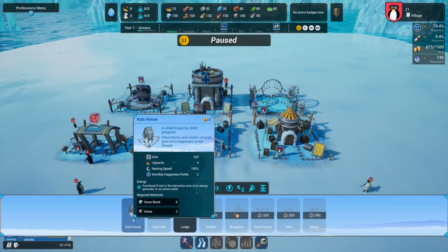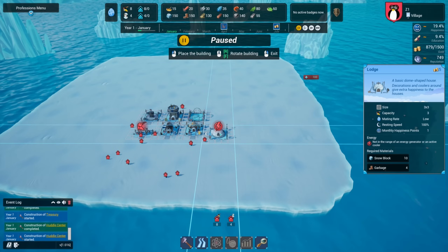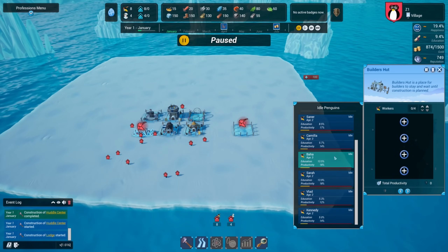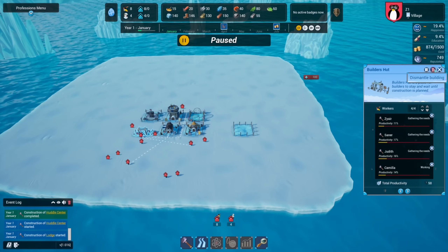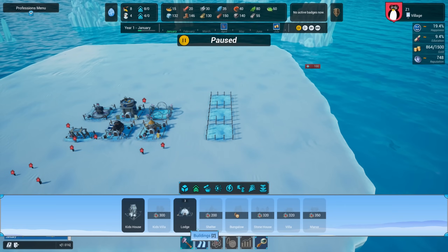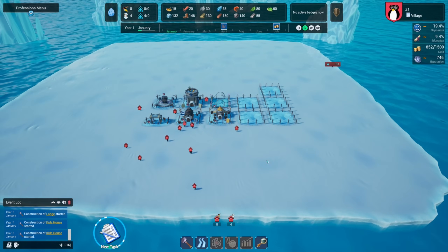This holds three individuals and this holds four, so one must be children's housing and the other adult housing. Let's get a housing district going over here. Building construction requires placing a builder's hut and assigning workers - age two must be fully grown. We'll get all those guys in there. We need more housing: three, six, nine - that covers what we have. Let's also add two kids' houses.